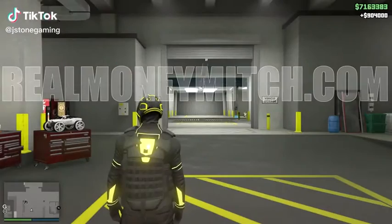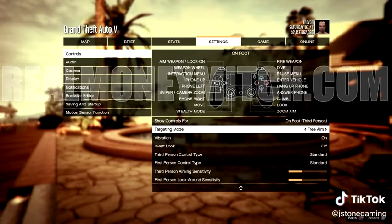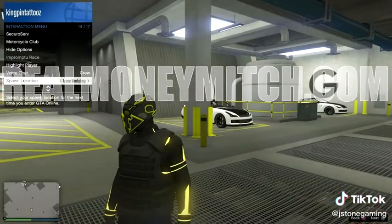An easy solo Elegy sale glitch — $1 million per Elegy. Set your targeting mode to free aim and load into an invite-only session. Set your spawn location to the arena.